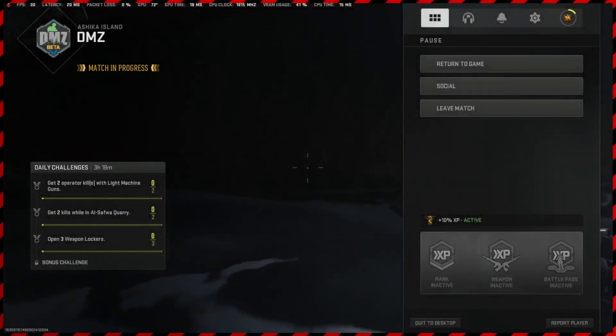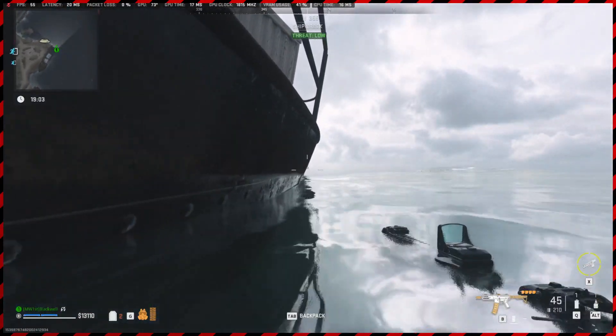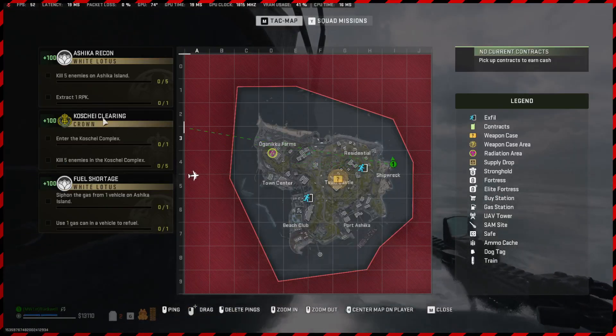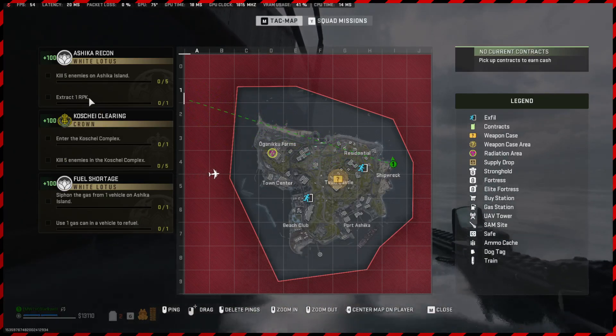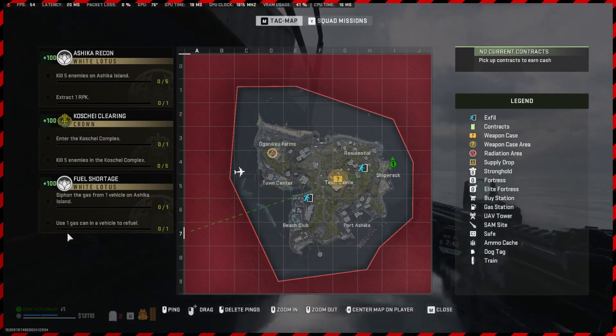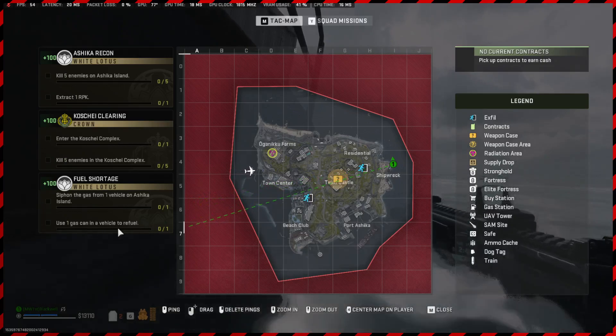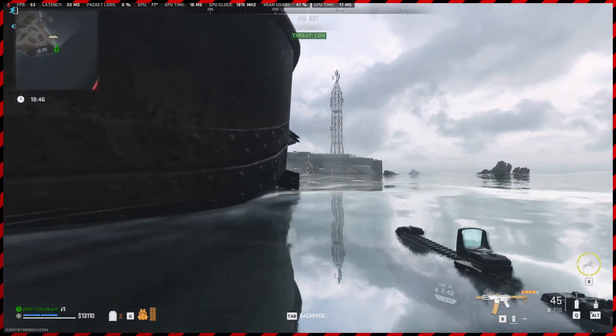Alright, so we are actually on Ashika at the moment. We've just spawned in, jumped in the water so we can get the intro sorted. We are solo — we've got to kill 5 enemies, extract an RPK. Now we've infilled with one, so we're going to exfil with it — it'll be great. And also siphon gas from a vehicle, and then use one gas can in a vehicle to refill. So I want to know how to do that really.